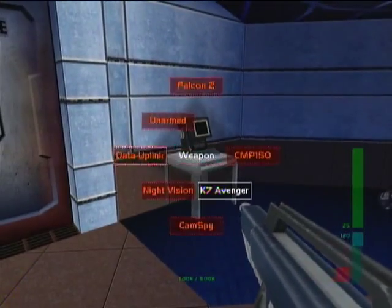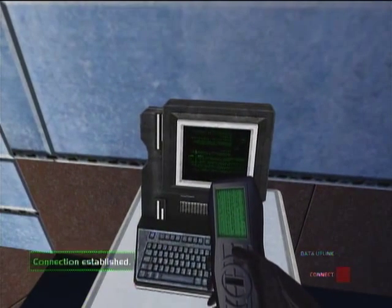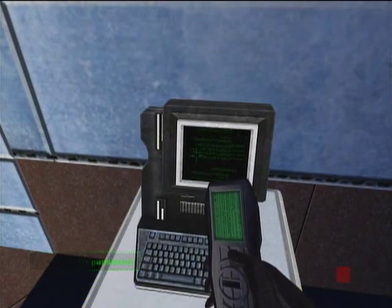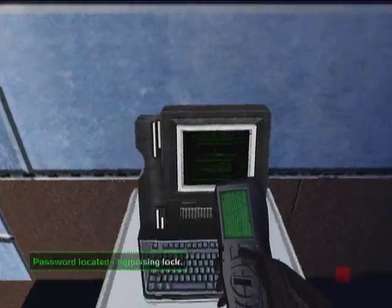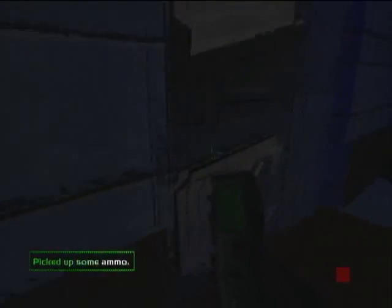Okay, it worked that time. So we throw on our data uplink and start hacking the terminal. We can use their own weapons against them. We had a couple of troopers come in here to try and attack us from behind.